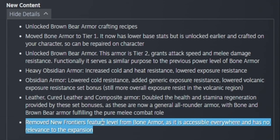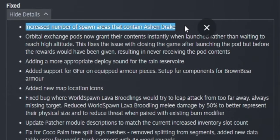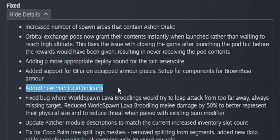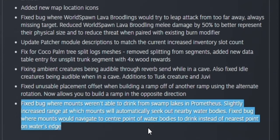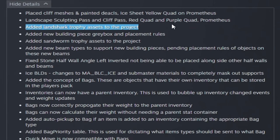In the fixes section: they increased the number of spawn areas for the ashen drake — should be easier to get that one mission done. They added new map location icons. Mounts can now drink from swamp lakes on Prometheus. They increased the range at which mounts will automatically seek out nearby water bodies.